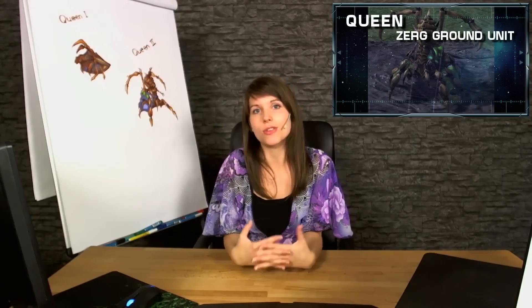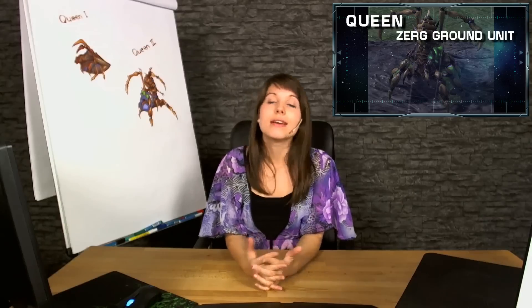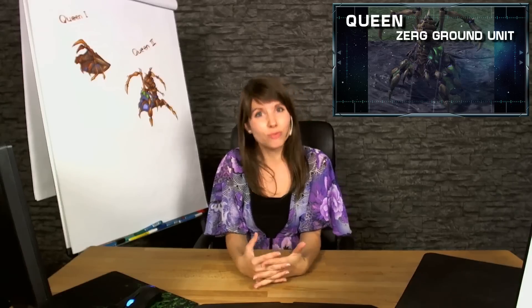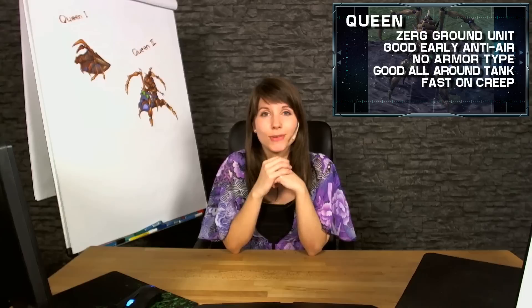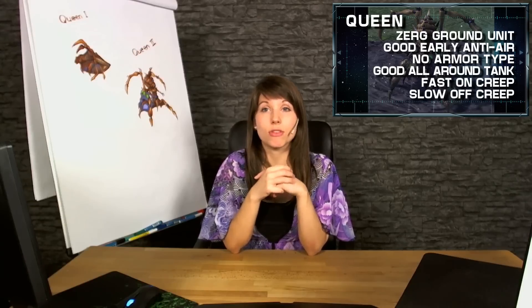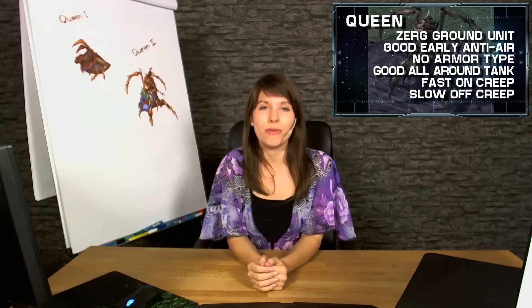Let's start by summing up quickly what a Queen actually is. The Queen, also known as the Brood Queen, is a Zerg ground unit which emerges directly from the hatchery. The defensive capabilities of the Queen are more often used than the offensive ones — she's a really good early anti-air. She actually lacks an armor type, which means that only very few units deal bonus damage to her, which makes her a pretty good all-round tank. She gains a lot more speed bonus from creep than other Zerg units, but she's especially slow off creep.